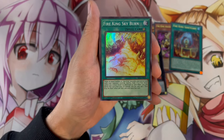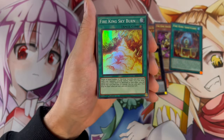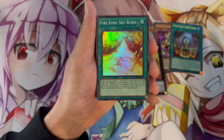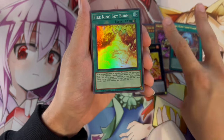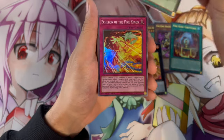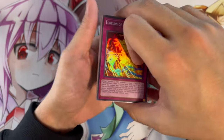These new cards are so busted for the deck and make it run so well. Fire King Skyburn lets you target an equal number of Fire King monsters you control and cards your opponent controls and destroy them — essentially a quick-play spell where you can destroy two Fire Kings you control and two of your opponent's cards. If a Fire King monster you control will be destroyed by card effect, you can banish Skyburn from the graveyard as protection. Really powerful card.